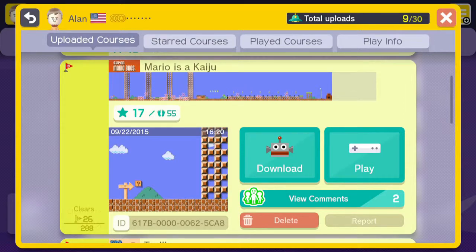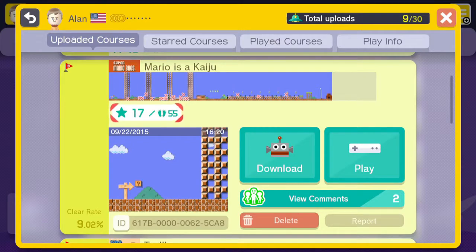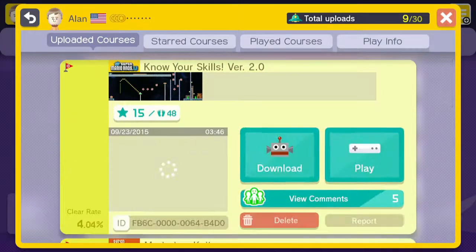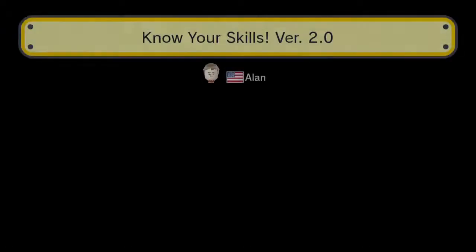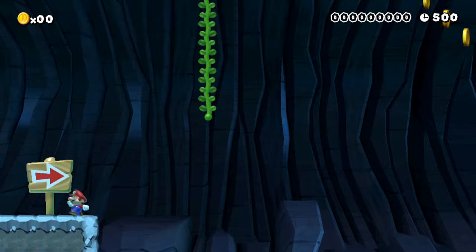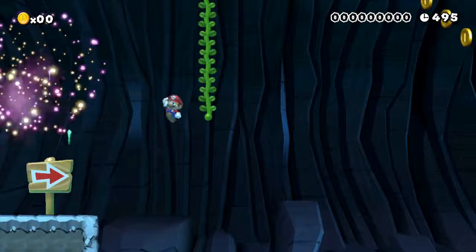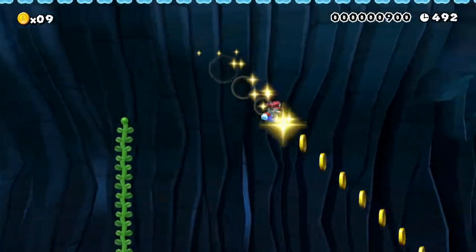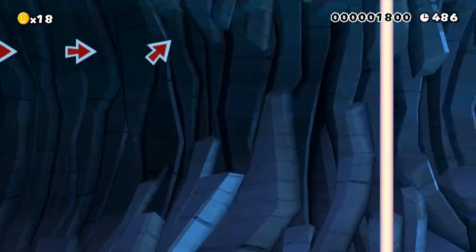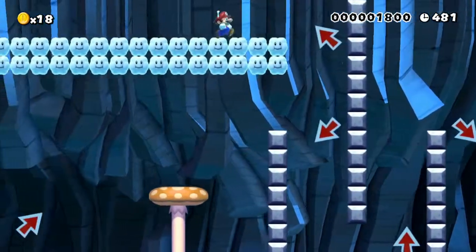So we have one more stage after Mario is a Kaiju. The clear rate is low because if you don't get to the star in time you die — you gotta keep the power up the whole way. Here's Know Your Skills version 2.0, where I included mechanics I didn't include in the first one. It's an underground stage with sound effects — we're in the stage, apologies for the loud noises.